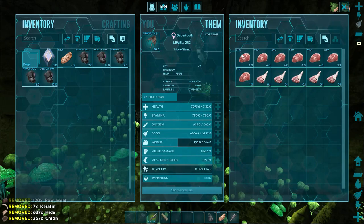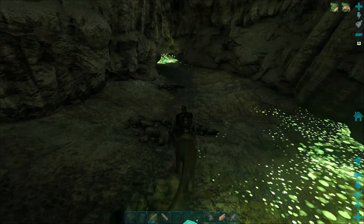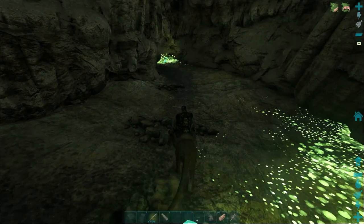Let's change this gamma a little bit so you guys can see. Why are we so heavy already? We got five gas masks — that should be enough, I'm hoping. If not, we're in trouble.